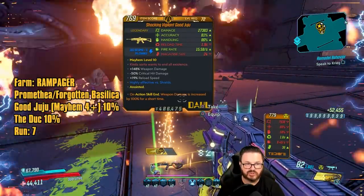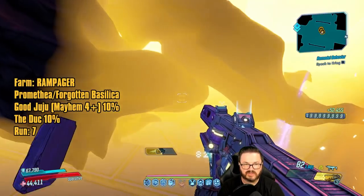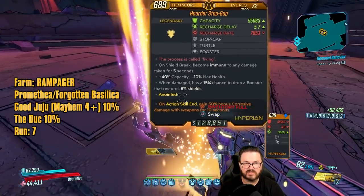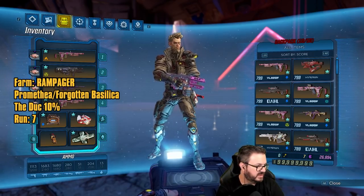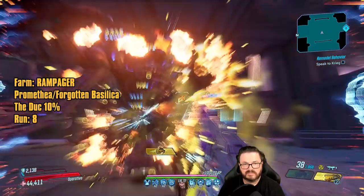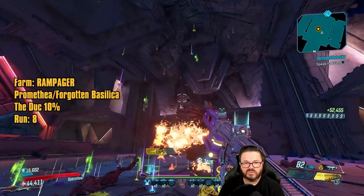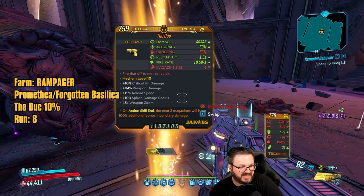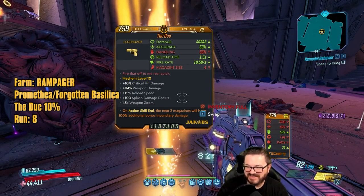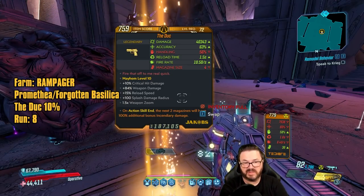First run we got a Recursion — that's not what we wanted. There we go, we got the Good Juju — thank god we finally got that done. Run seven for the Good Juju — it's a 10% drop chance. That just leaves the Duke. Come on Duke, you know you want to — yes! Never been so excited to see that gun in my life. I think that was actually run nine. But there you go — there's the Duke.